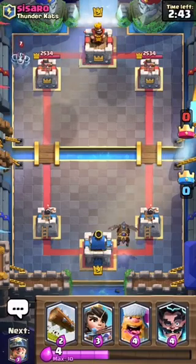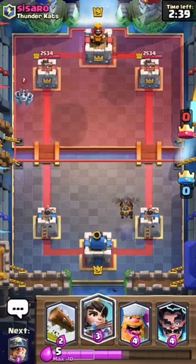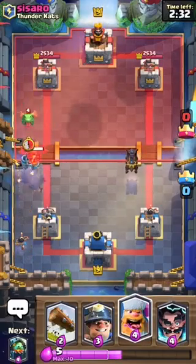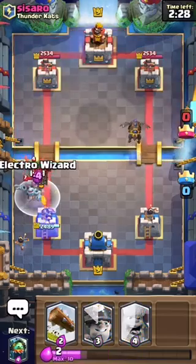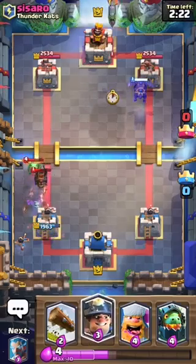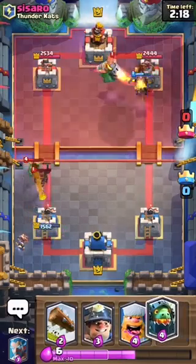Going ahead and play this like every normal match — he might have a Lava Hound too, there it is. I'll play a Princess in the back for now. I really wish I had my Inferno Dragon right now but it is what it is. I'll play my Electro Wizard there to get rid of that Mega Minion — or not at all, that was pretty bad. He has an Inferno Dragon so that could cause some problems.